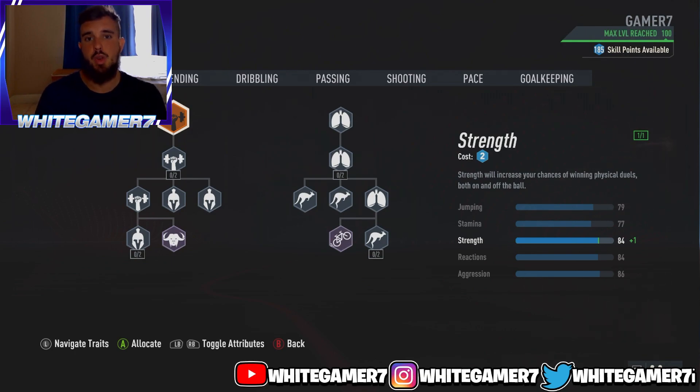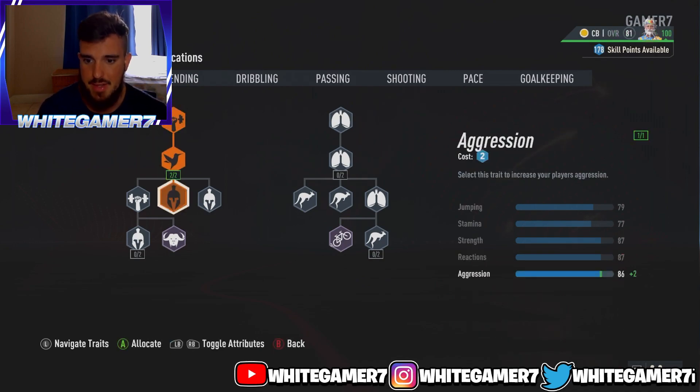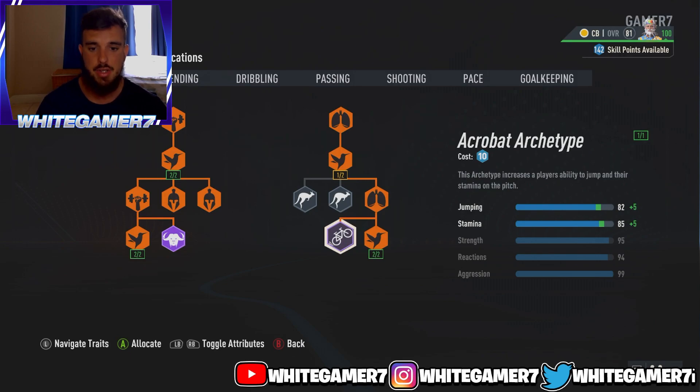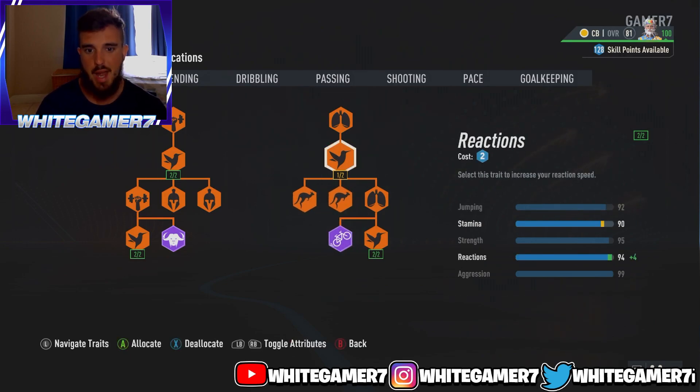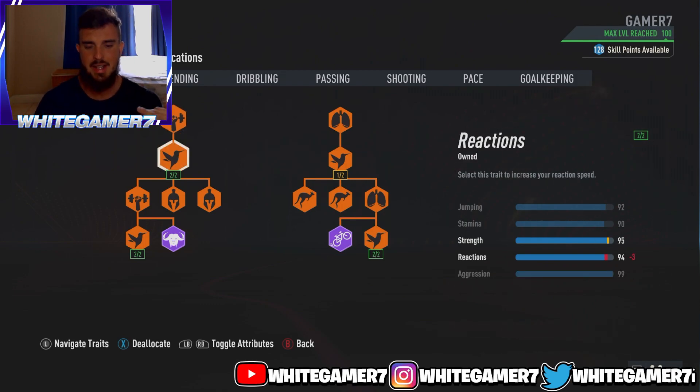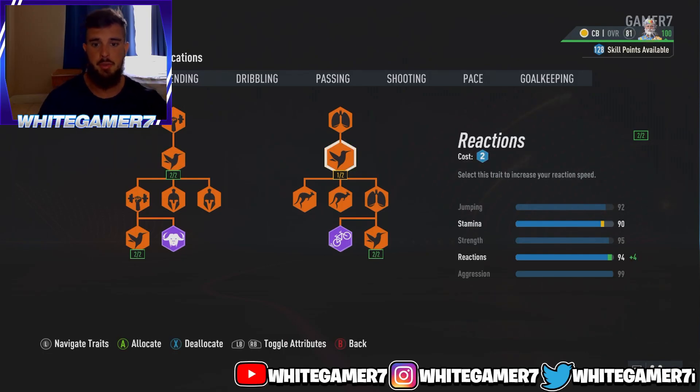For the skill tree — this works for both old gen and new gen. On the left side we're getting the Bolt archetype, upgrading reactions and aggression twice to get two out of two. On the right side we're getting the Acrobat archetype with jumping, and leaving one reaction at one out of two. This gives you 92 jumping combined with your 6'7" height — a great combination. You'll also have 90 stamina, 95 strength, 99 aggression, and 94 reactions, making it very easy to outbody opponents and make quick tackles.